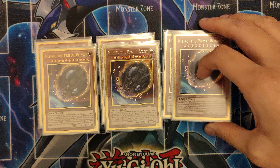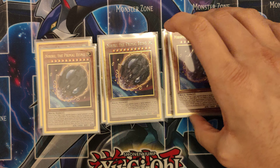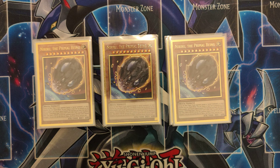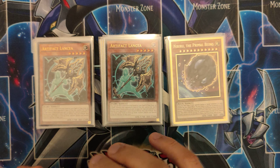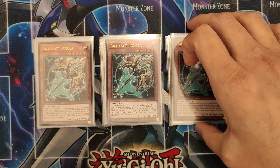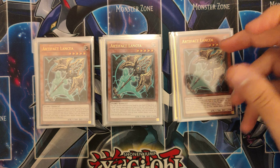Nibiru — this would be the Forbidden Chalice in my main deck, but I'm just sort of decking it out. It's a testing period at the moment and that's what I would have instead of Forbidden Chalice. Artifact Lancea — I think PK is going to be amazing in this format, this will stop them from banishing stuff. Tri Brigade Birds haven't come up much but they might come back, so it's worth playing it.